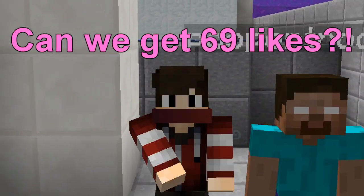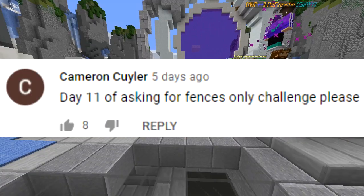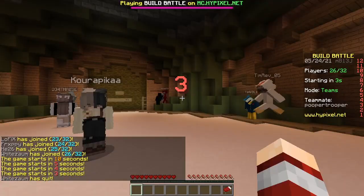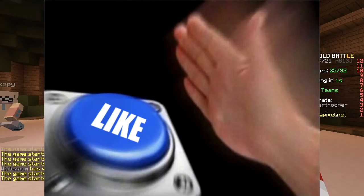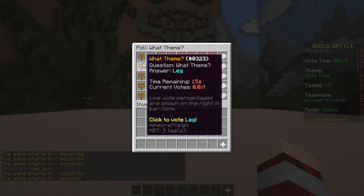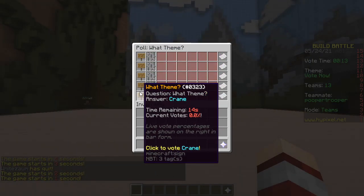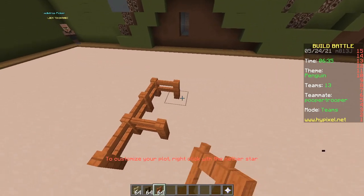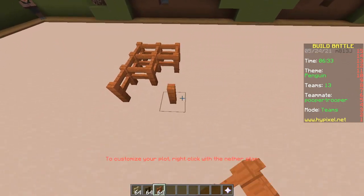Hello hello! Today we're gonna do the only fences challenge - a fencetastic idea! First round: fence penguin. Leg, superhero, bunny, crane, penguins - a penguin made out of fences, what a great idea.